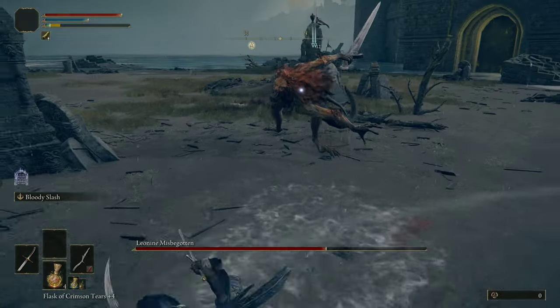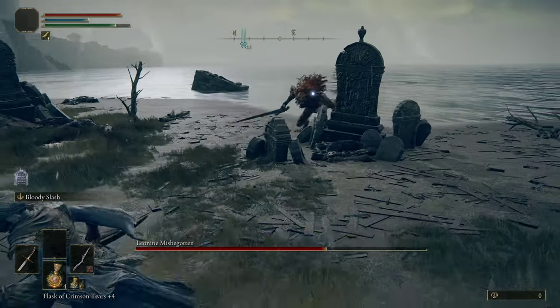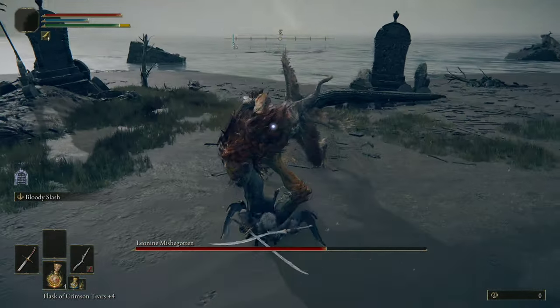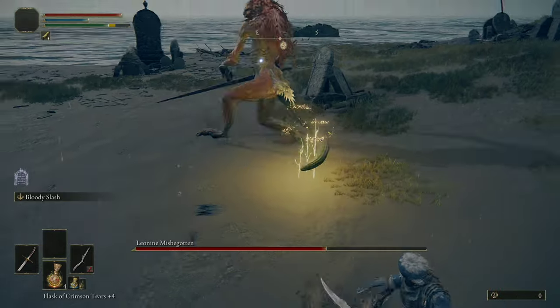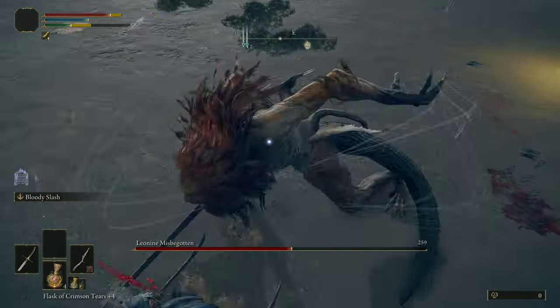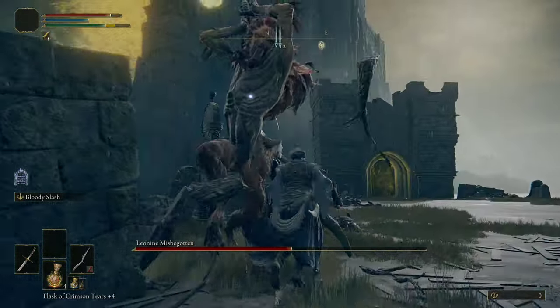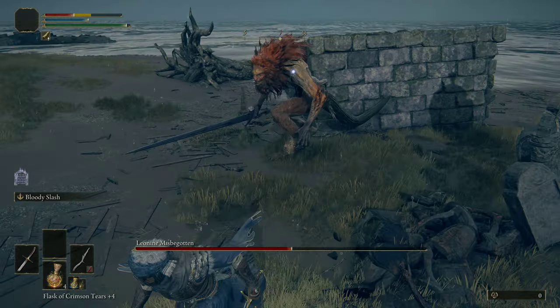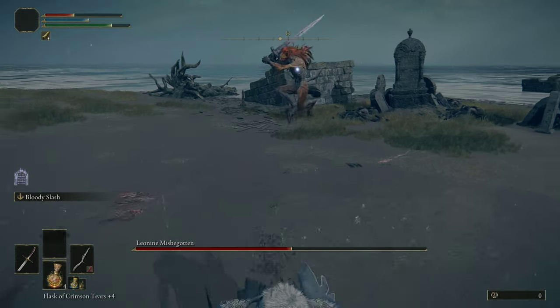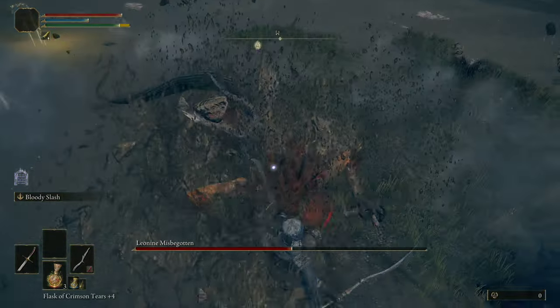As you can see, I'm capitalizing on his weakest moments right there where he stabs the sword into the ground, because I can land two quick attacks there. Here it is again — we can land two attacks and then back off. Most of this fight is just about learning the dodge timing. As you can see, it's very easy to roll his attacks early because a lot of them are so very delayed.